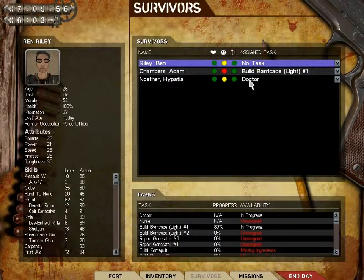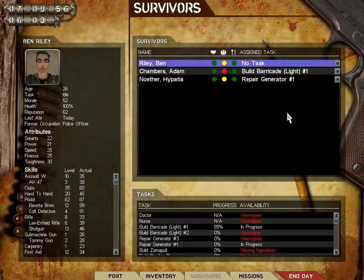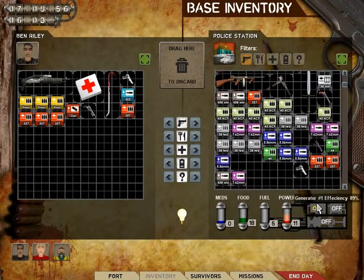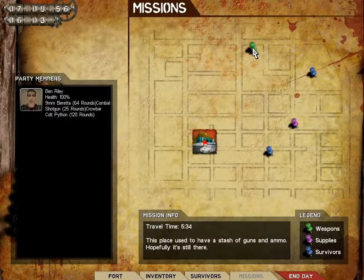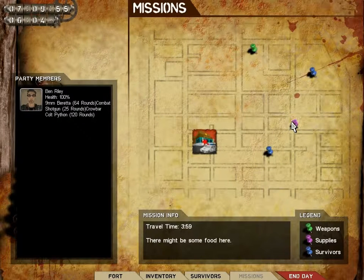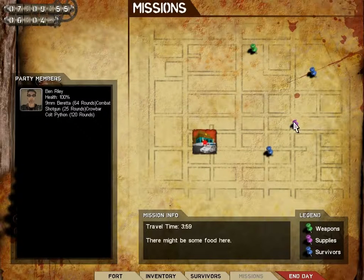Okay. Survivors, you are going to work on repairing generator number one. Because these generators burn through efficiency really fast, it's kind of disturbing. Alright, now to the missions. I think I'm going to go for the supplies here, and then the survivors if I have time. Let's go.